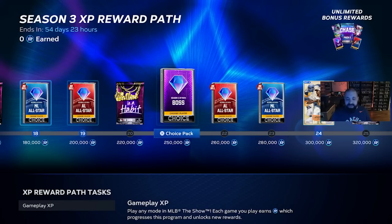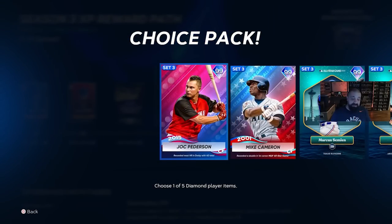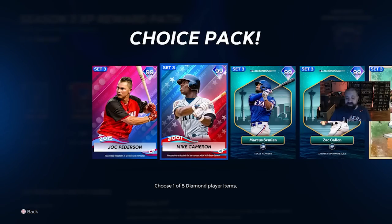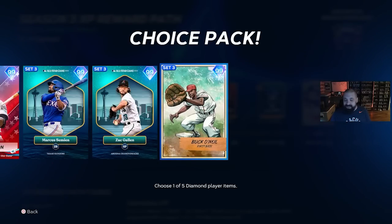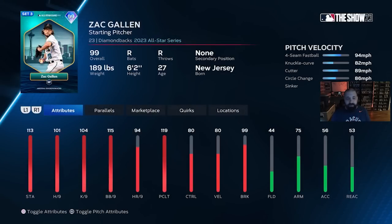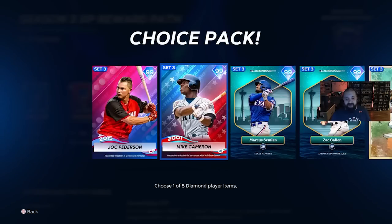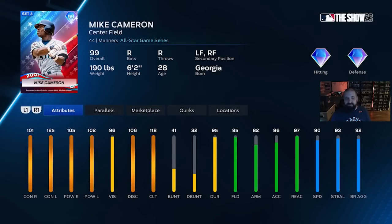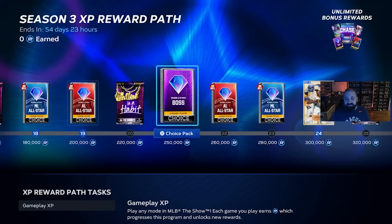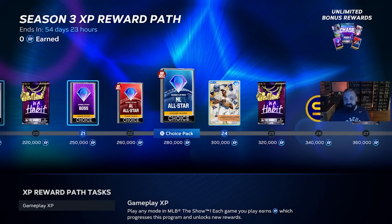If you're looking for 99 overalls, the first one is the Season 3 XP Boss Pack at 250,000 XP. We've got 99 Jock Peterson, 99 Mike Cameron, Marcus Semien, Zach Gallon, and Buck O'Neill — five cards total within the boss pack. Marcus Semien probably looks the best in my opinion, but a lot of people are going to go after Jock Peterson and Mike Cameron as well. You can earn this boss pack up to three times, so you get three out of those five players.